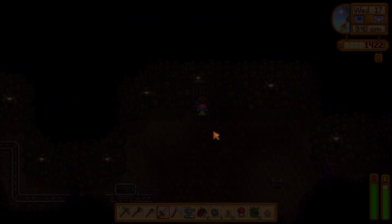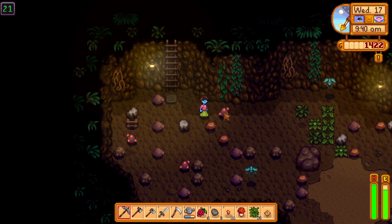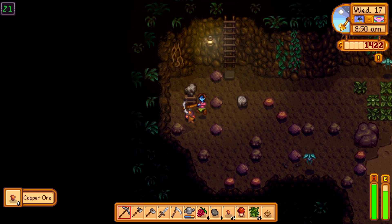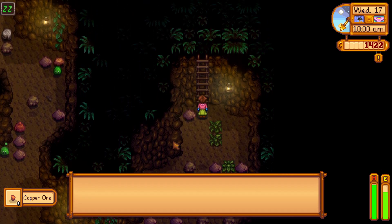I want to show you how you can farm copper ore in Stardew Valley. Go to level 21 in the mines and mine all the copper that you see. If you see stairs down, you can take a peek at level 22 and get the copper there.